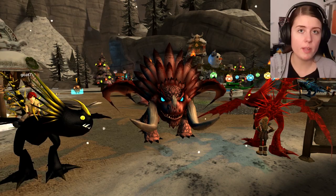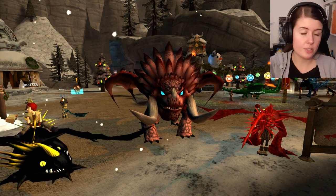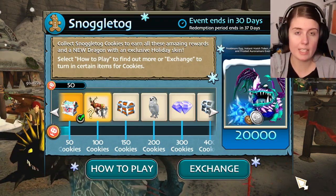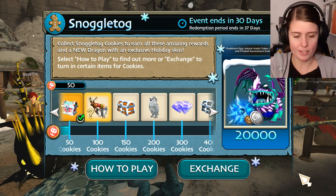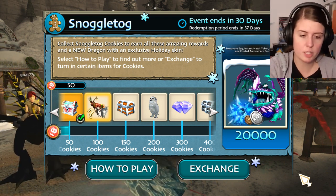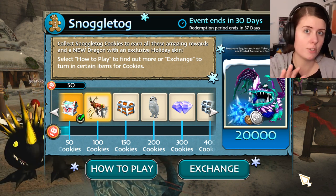This episode is all about Snorkel Talk and the new event. The event is similar to last year and the year before that, and the year before that, and the year before that. Most of you are probably familiar with it, but just a quick rundown - gain as many of the event item as possible. And for Snorkel Talk it's cookies - holiday cookies. You have to collect as many cookies as you possibly can and then you will get the ultimate reward in the end if you get that far. It is not easy, trust me.